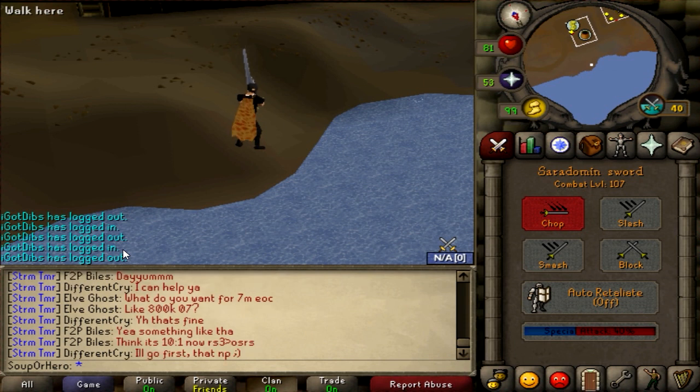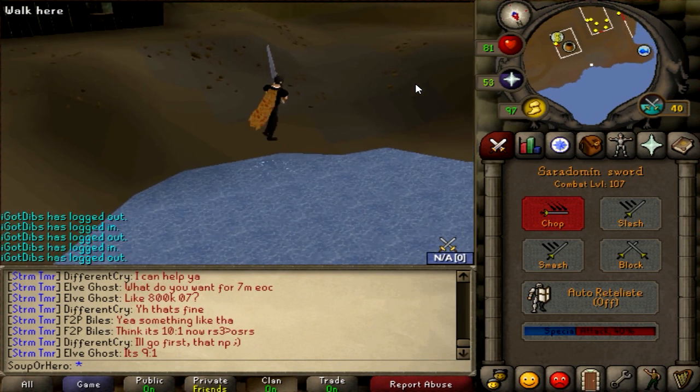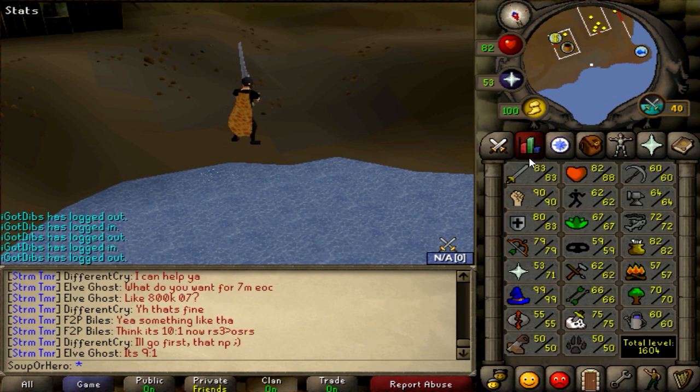They also made it so that every time you loot a gem from a gem stall, it no longer gives you 16 XP — it now gives you 160 XP. And there are some other things as well.